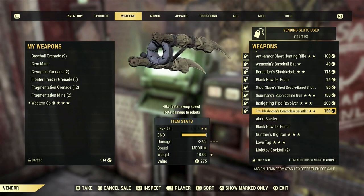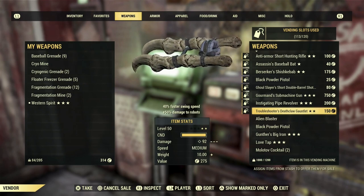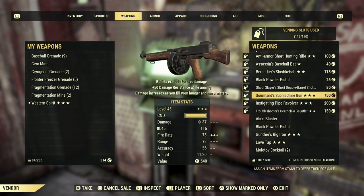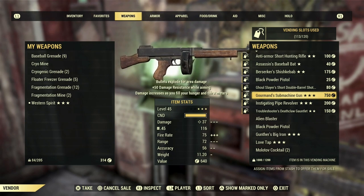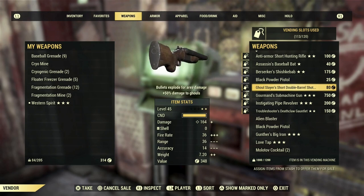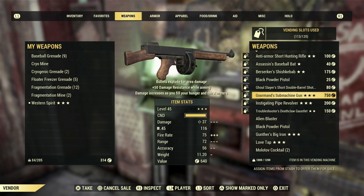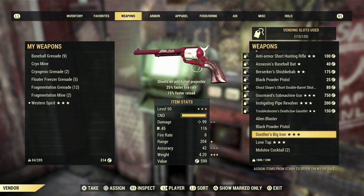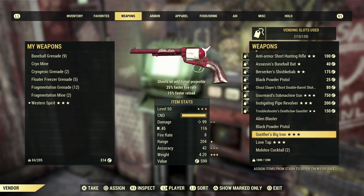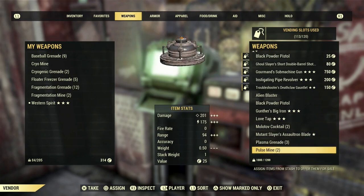When it comes to legendaries, if something seems desirable, list it and see if anyone buys it. If it doesn't sell, lower the price after a day — or scrap it at the Rusty Pick for script. A good rule of thumb is to price legendaries at around half of their suggested value. Also, Nuka World event legendaries are going to become very desirable once those events end, since not many people will be able to get those weapons anymore, likely driving up the price.